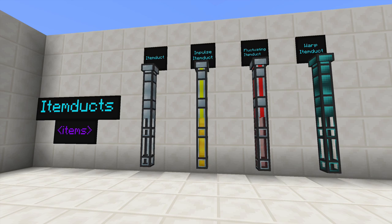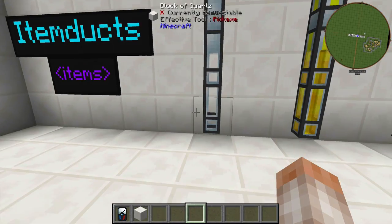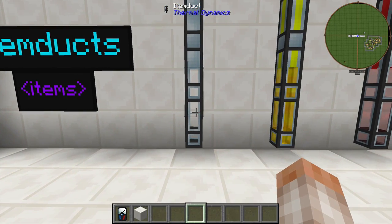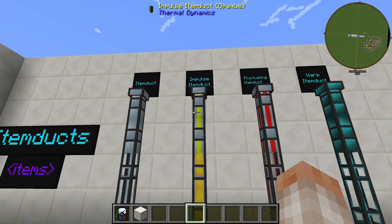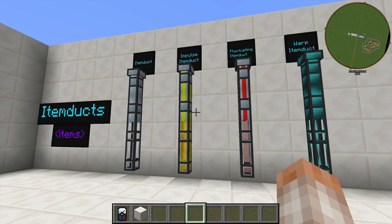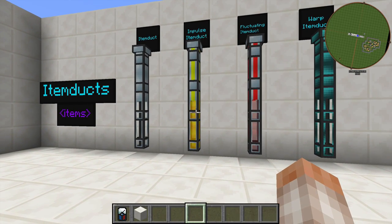Let's nail down these Item Ducts real quick. We have four different kinds, technically six — Item Duct, Impulse Item Duct, Fluctuating Item Duct, and Warp Item Duct, each available in both opaque and regular fashion. Opaque will not show the items flowing through it, while regular Item Duct will — this might have an effect on lag, so if you're on a server, bear this in mind. Impulse Item Duct is filled with Energized Glowstone, and it will shoot items through just a little bit faster.